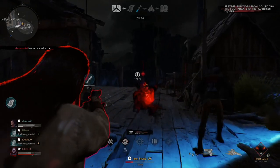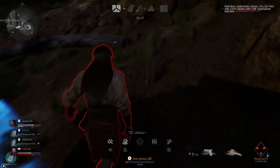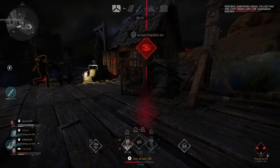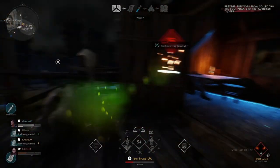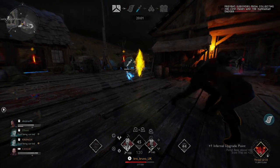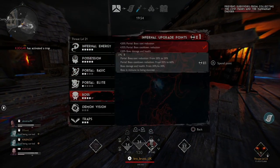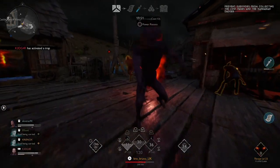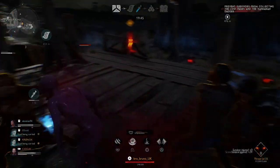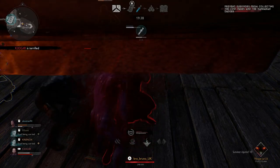She keeps clicking that flashlight — there's something about that. All we need is a Henry that is very scared. His fear is going up, almost there. Let's just try and do some damage with this. Useless. Here we go — I'm just going to depossess and possess Henry. Come here, Henry.